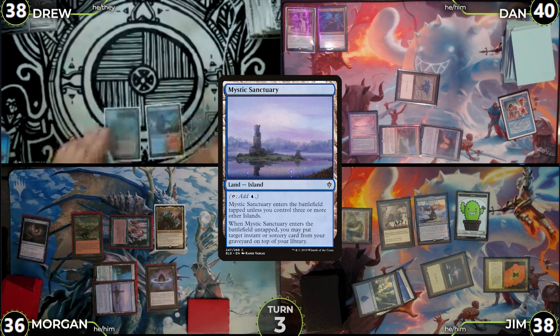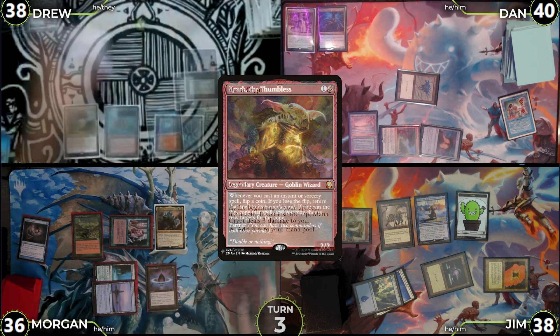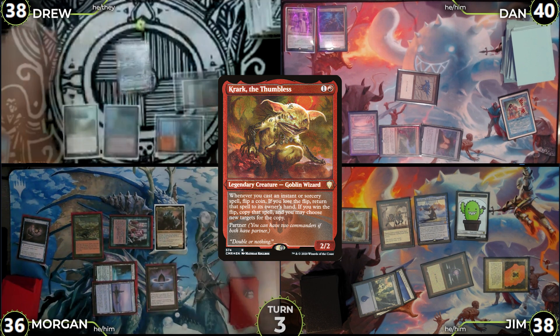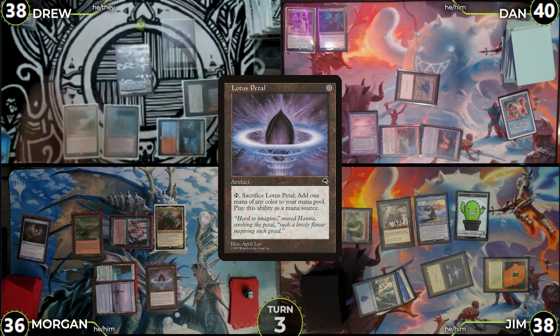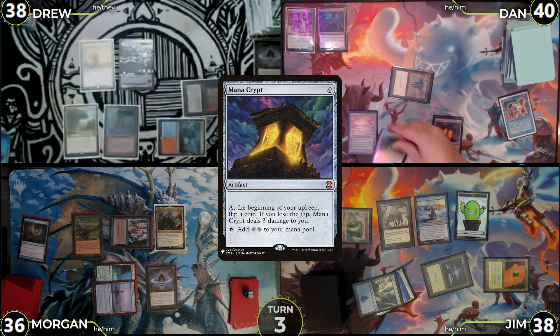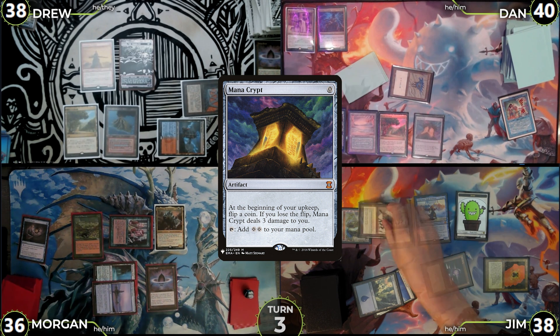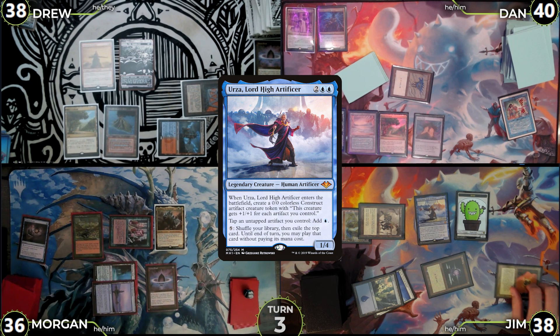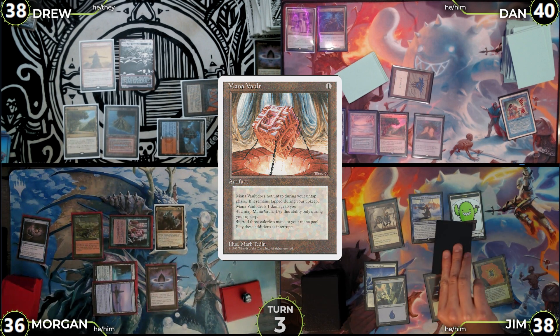Drew untaps, draws, and plays Exotic Orchard. They cast Mana Crypt, then cast Krark with 1 colorless floating, then cast Lotus Petal, sac it, and use the colorless to cast Harmonic Prodigy. Drew passes. Dan untaps, flips for Mana Crypt taking no damage, draws, plays Wooded Foothills as his land, then moves to pass. In Dan's end step, Jim taps Static Orb to make a Blue, and Dan continues passing. Jim untaps, takes 1 damage off the tapped Mana Vault, draws, then passes.